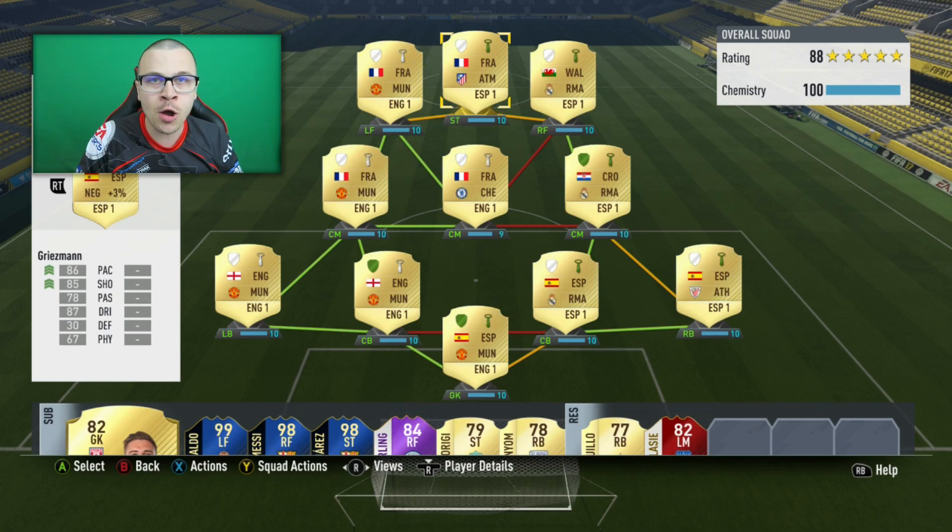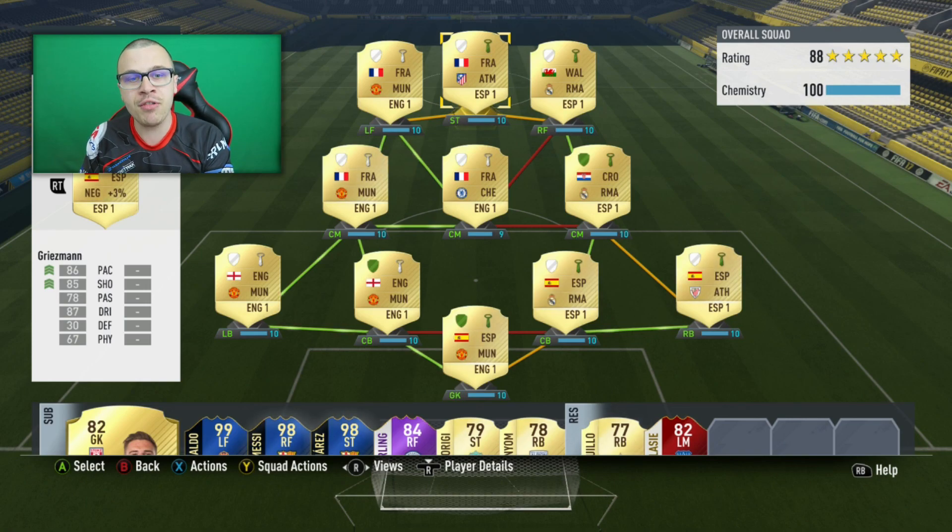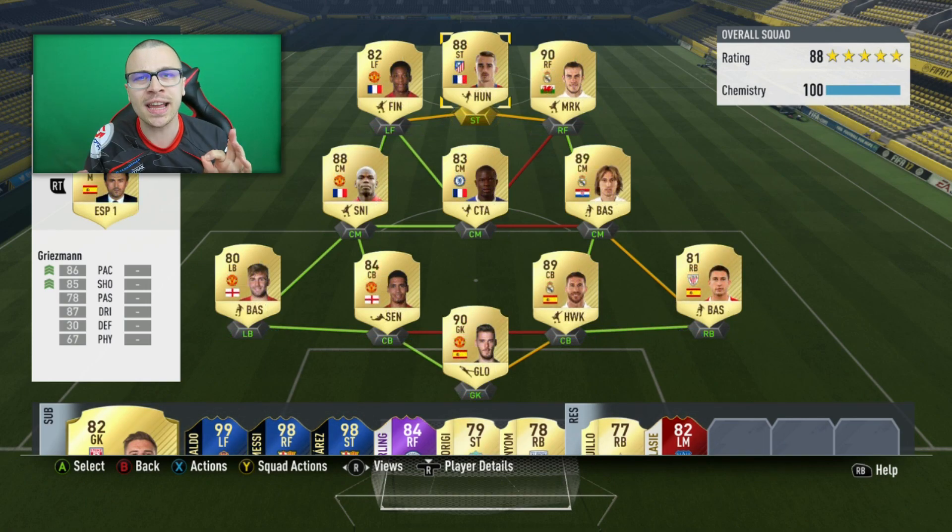It costs 1 million coins on PS4 and 700k coins on Xbox One. As you see, our attacking line is composed of the most OP player in FIFA 17 — Martial — the clinical finisher Griezmann, and the best right winger in FIFA 17, Bale.